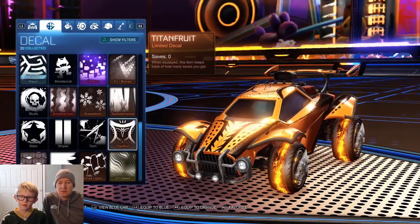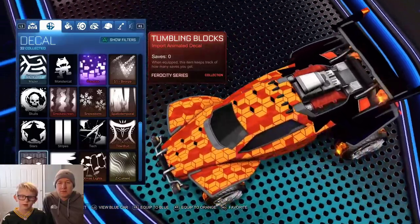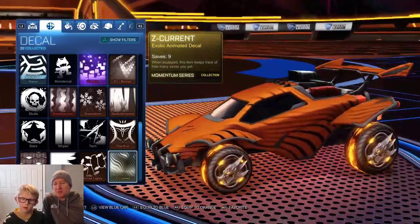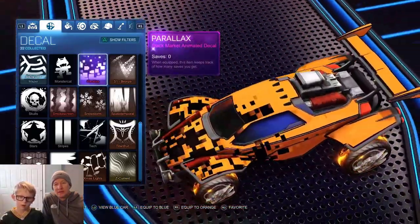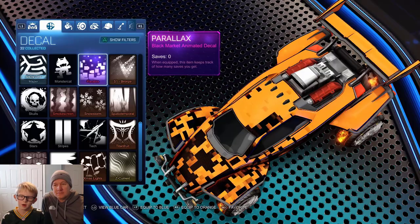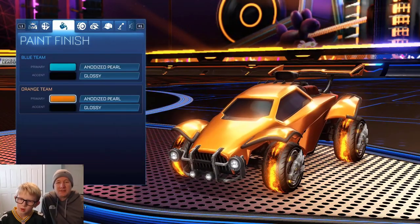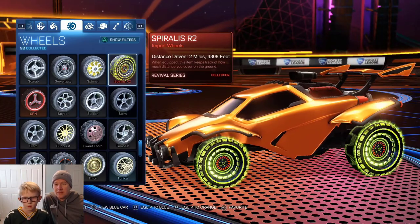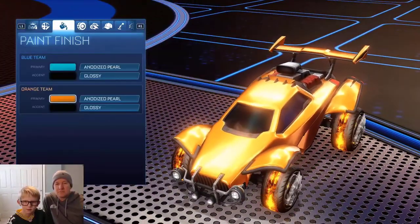I like that one. I also have this one — I kind of like it. Yeah, that one's interesting, that's probably my favorite of the ones you just showed. What about the Parallax? Oh yeah, that's nice. My favorite — I have the Parallax and this one. Yeah, that's a good one. I always use these wheels for my yellow team.